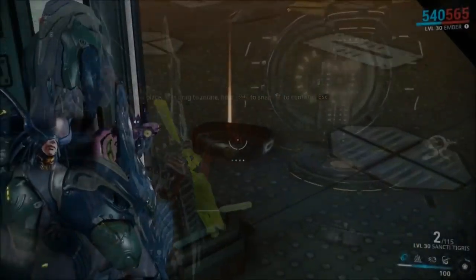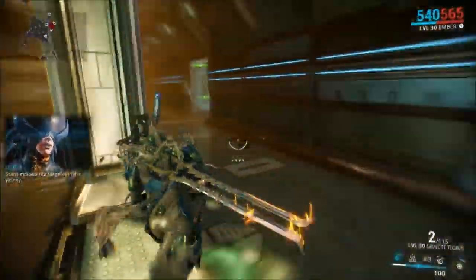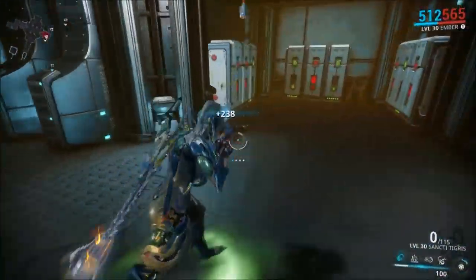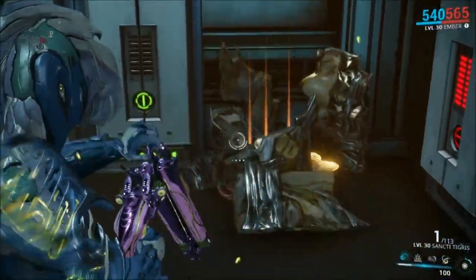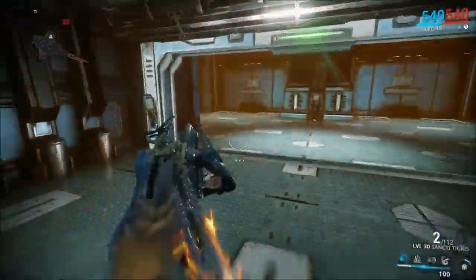The next item on the list is a big change: unique resource visuals. Instead of the old orange, green, or blue hockey pucks we've been used to picking up, most resources now have their own unique looks. I really like this change although it will take some time to get used to, especially for our friends in Canada. On the same note, we can now find resource caches in missions. These can take the form of nasty pores containing some nanospores, or even a heap of salvage that you can destroy to nab the resources inside.